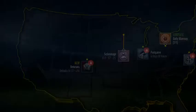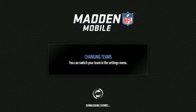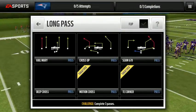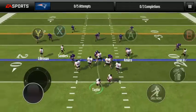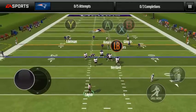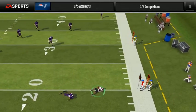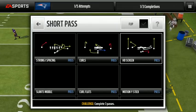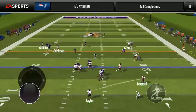We're going to play a scrimmage to end the video. I really hope YouTube works so I can actually upload this — if not I might start a second channel, but I really don't want to. I need to make three complete passes, which is pretty easy. Bernard — there's one completed pass. You can honestly just do screen passes like a halfback screen and throw to your running back.